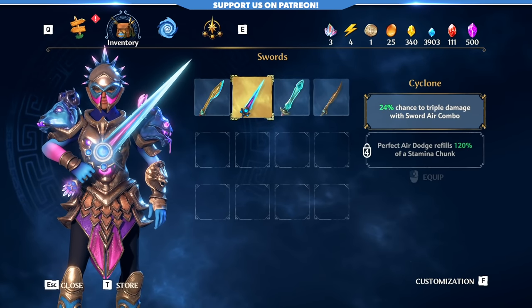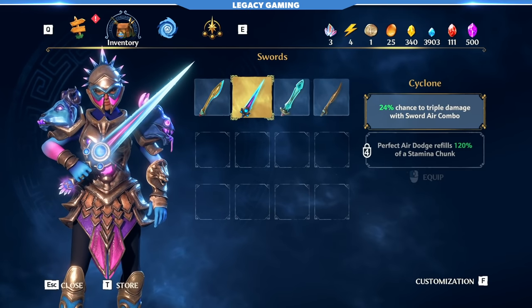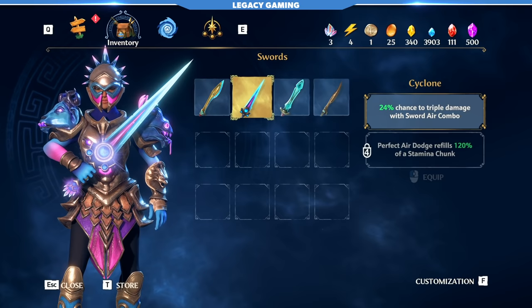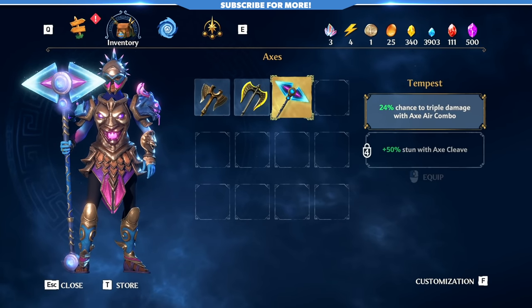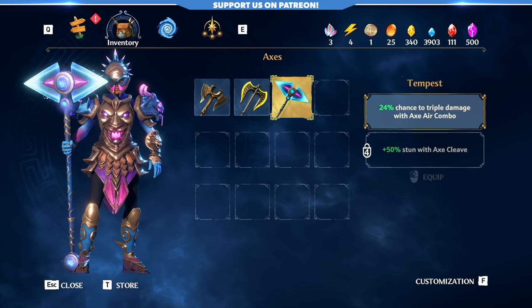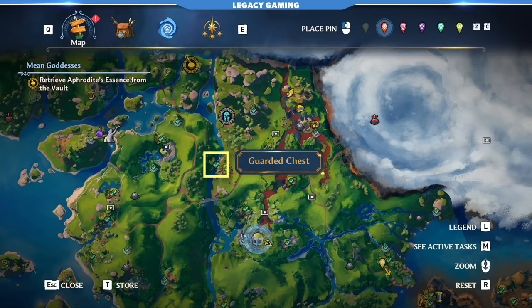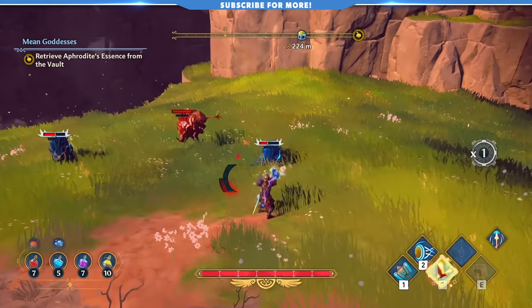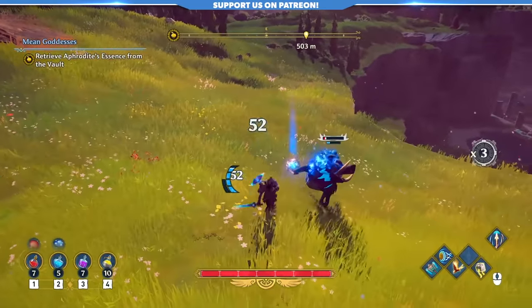The Cyclone Sword's base perk offers you a 24% chance to do triple damage while performing your sword in-air combo attacks, and increases in potency each time you level your swords up. Additionally, at level 4, any time you perfect dodge, you will restore 120% of a stamina chunk, meaning you get even more stamina sustain. You can find this weapon at the guarded chest location shown here. Finally, the Tempest Axe base perk offers a 24% chance to do triple damage while performing your axe in-air combos. Additionally, your Axe Cleave will provide an extra 50% stun against all enemies. This weapon can be found in the guarded chest just to the northwest of the Hall of the Gods. Altogether, these will massively boost your DPS via just about every sort of attack, in addition to providing great stamina resource management.